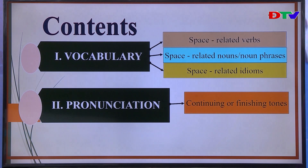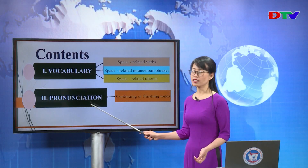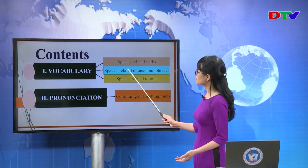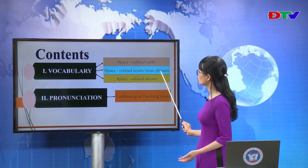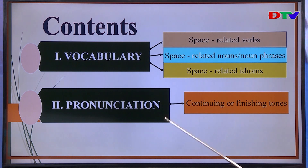In this lesson, we have two parts: Part 1, Vocabulary, and Part 2, Pronunciation. In vocabulary, we will learn some space-related verbs, nouns, noun phrases, and idioms. In pronunciation, we will learn about continuing or finishing tones — how to raise or lower our voice when listing items.